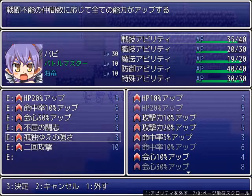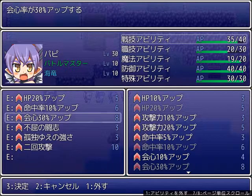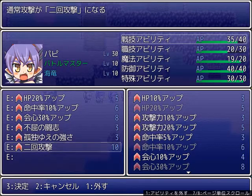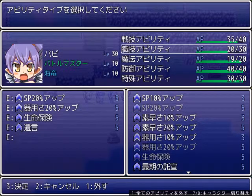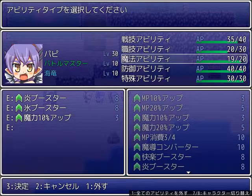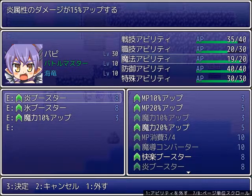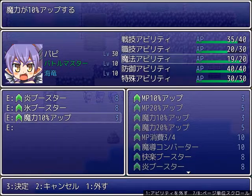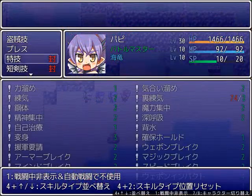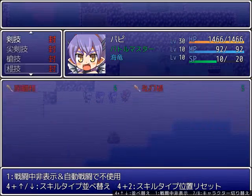Puppy is my attacker so she has all kinds of war skills on. Important here is increasing accuracy, increasing critical hit rate, and stat boosts under certain circumstances. If she gets into a situation where she has to do normal attacks, she can double attack. For trade skills, I'm boosting her dexterity and SP max. For magic skills, I have flame and ice boosters because Puppy is usually using flame breath or ice breath, plus a magic power boost.